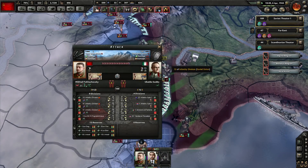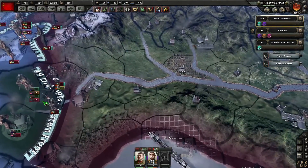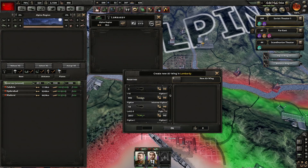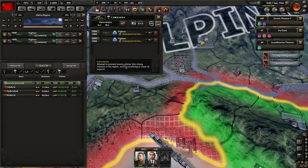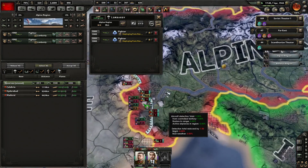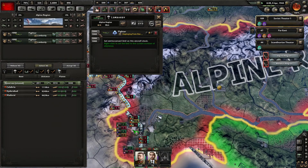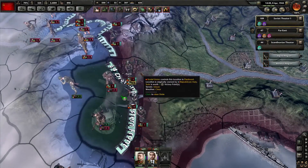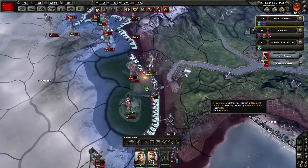Meanwhile, we still haven't taken that one province - we're up to 97. Dear God. There's 300 support aircraft here. I want to send all the LaGGs over here. I will have air superiority in the Alpine region, thank you. That might have actually been a good thing to do a long time ago - that probably would have helped making sure we had an easier time fighting all of this. Oh well, you live and you learn. And sometimes you die.